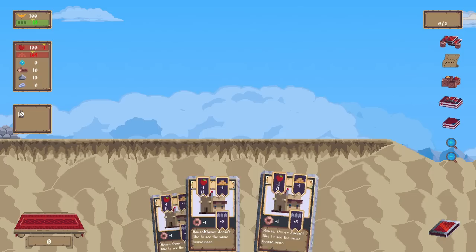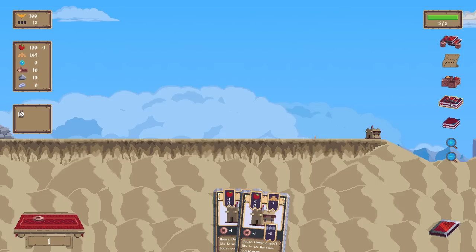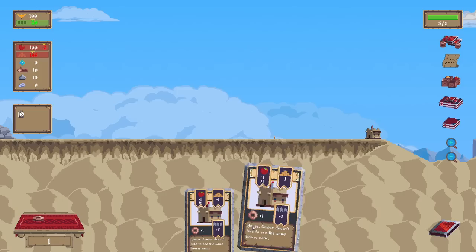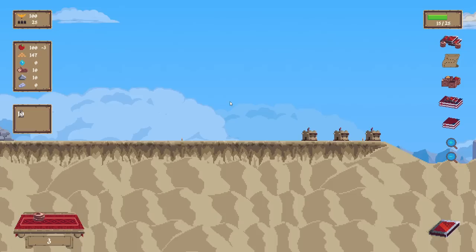Clicking this resets all active cooldowns to zero. Oh baby! So these get plus five. Does not like the other house of the same type nearby. You can buy this house in the store. It's been added to my deck. We can do that. I'm already at 10 — I'm already at 15!